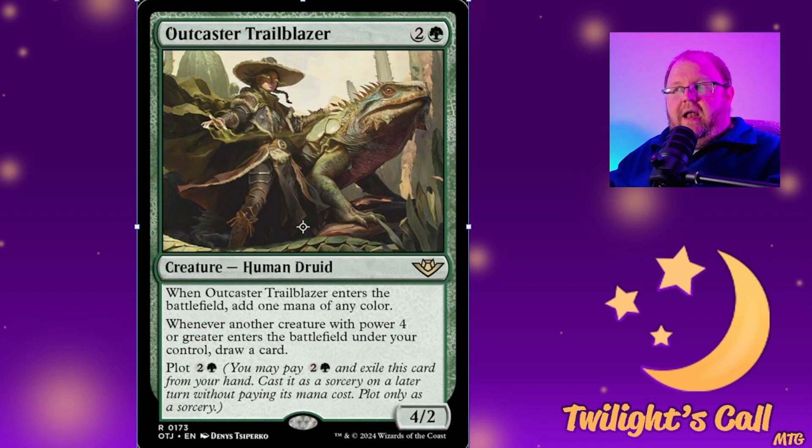This is basically Garruk's Uprising on a stick without granting the trample part, which is kind of important. It's a little more fragile, but it's nice to have redundancy in a deck. The plot ability is also nice because it pulls it out of your hand just like foretell would, so it can't be discarded by opponents.